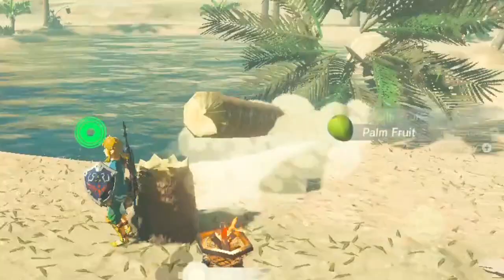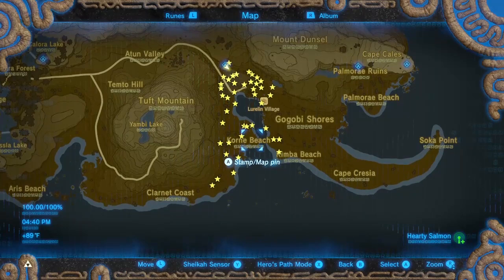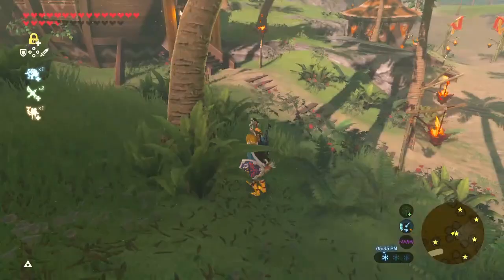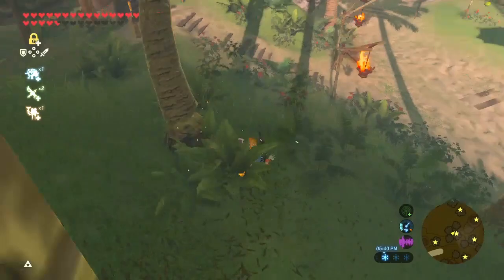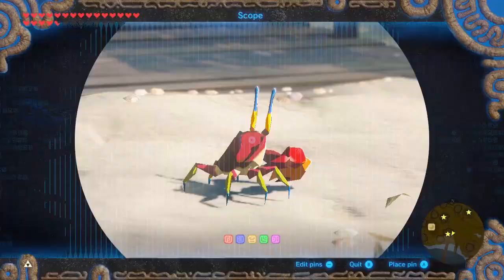The second region is in the Faron region. You can get them almost anywhere around the beaches, but the best place is Lurelin Village — you can get almost 70. You can also find some crabs, porgy, beetles, and snails around here.